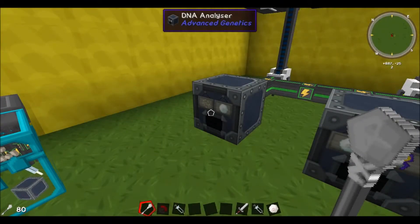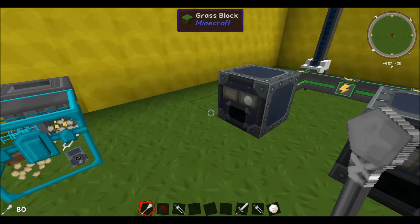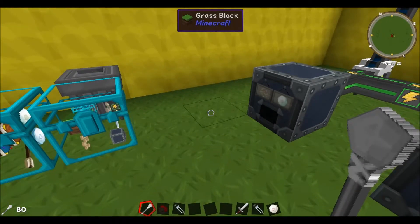Hey guys, Break from Zombie here, back with another Minecraft tutorial. Today we are looking at a mod called Advanced Genetics. Basically what this mod does is allow you to change your DNA to give you the abilities of the different mobs in Minecraft. For example, if you get the DNA of a bat you can fly, or the DNA of a sheep you can eat grass, or the DNA of a spider you can climb, and so forth.